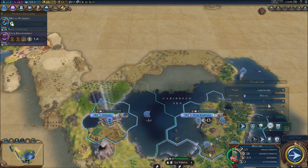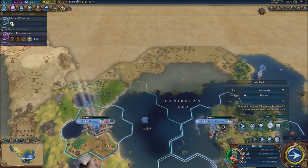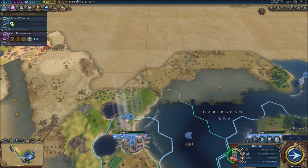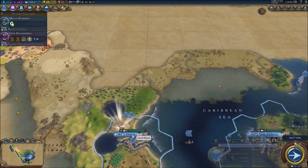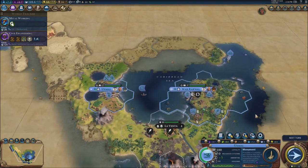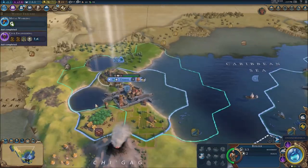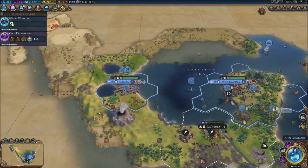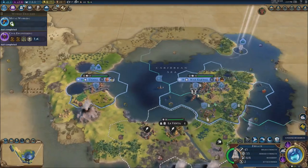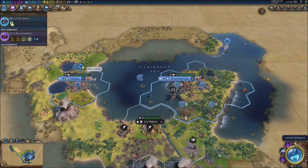Let's get working on a builder right here — we definitely need one. The builder is going to build the mine and get us more production. Civil engineering is done. Now I obviously need to upgrade this unit to a swordsman — we got the swordsman done. My units are so OP compared to everyone else just because of the technology advantage.